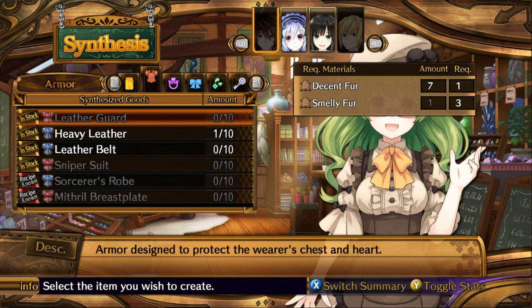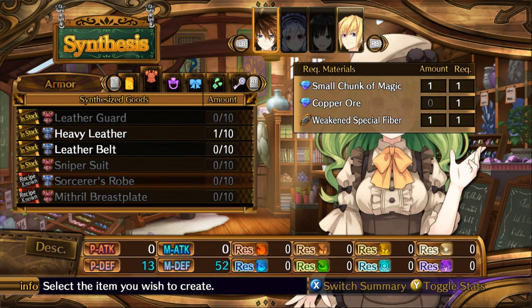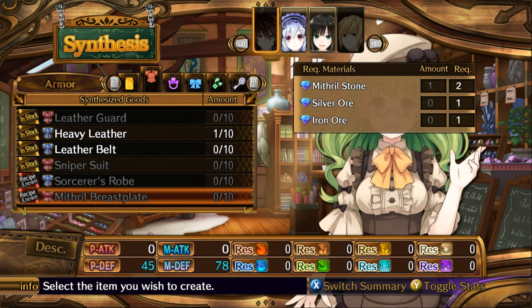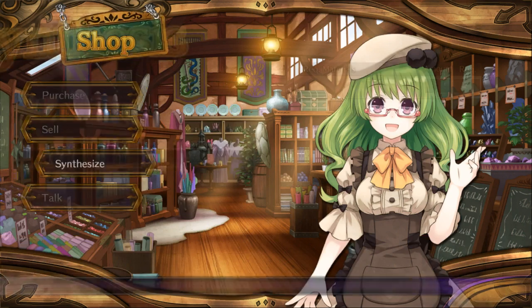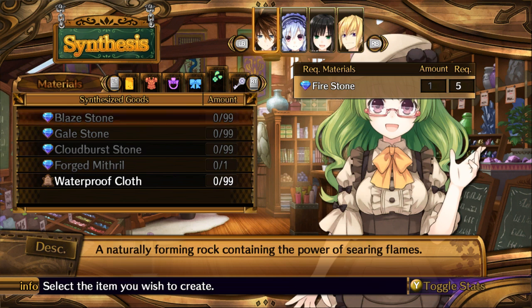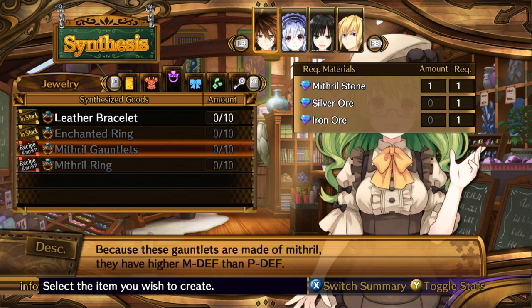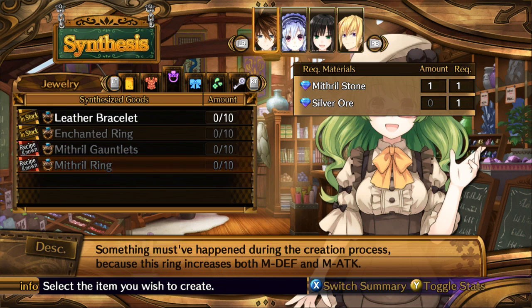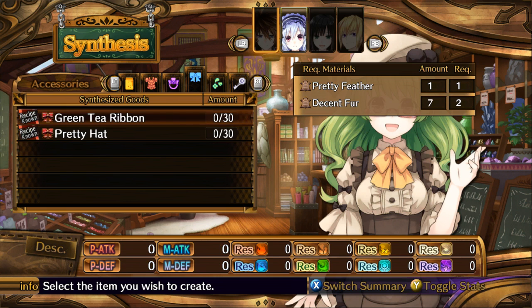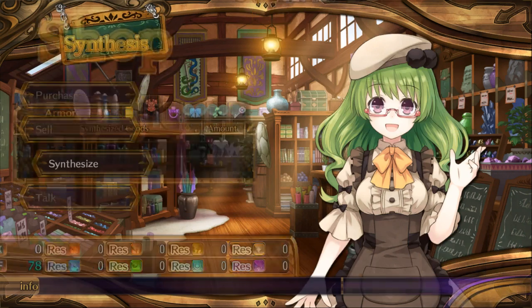We haven't checked out synthesis yet — can we craft anything? Yeah, we can apparently craft all these. In stock, in stock. Sorcerous robes — woah, look at those stats. How do I get copper ore? I'm missing a lot for the female one. I can make a pretty hat. Galestone, blaze stone, waterproof cloth. Mithril ring — does anyone see those stats? They're insane! I kinda want the sorcerer's robes, and especially the Mithril breastplate. But it doesn't seem like I have enough items. How do we get Mithril stone, silver ore, and iron ore? I don't know.